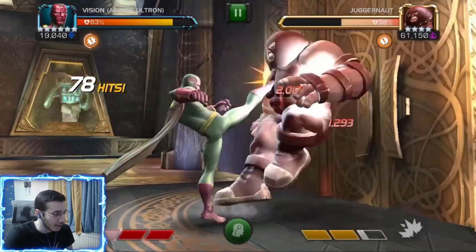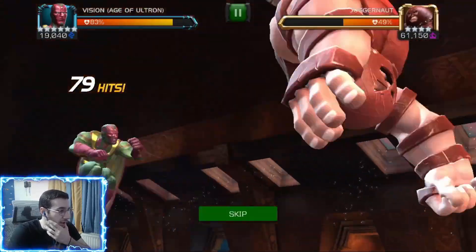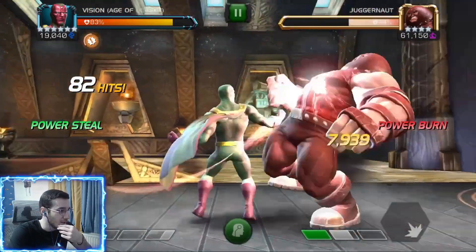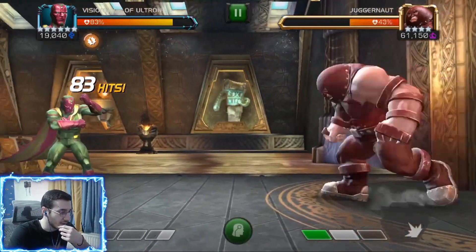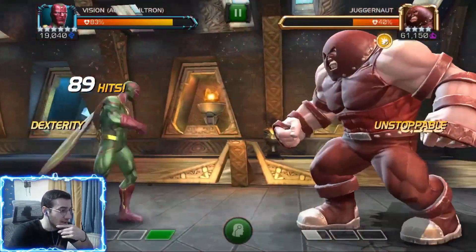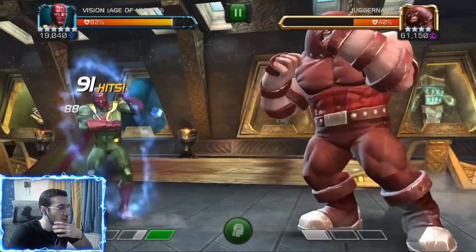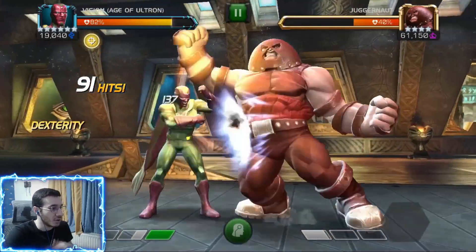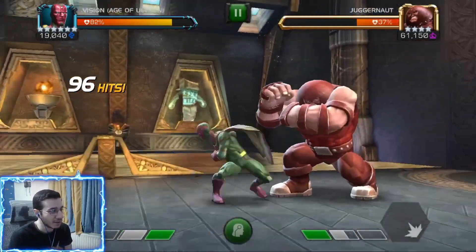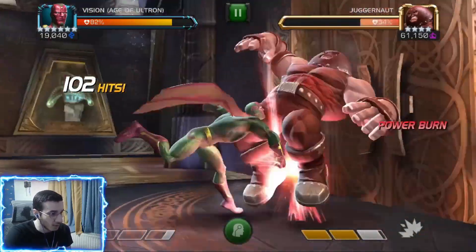Let me tell you the synergies right now. First, Vision Arcus: power burn effects also grant Fury for 6 seconds, and the potency increases the amount power burned. Then Infinity War Iron Man: power burn effects deal 20% more damage. Then the Wiccan synergy: intercepting the opponent inflicts a passive power burn burning 10% of the opponent's current power, which is pretty decent.